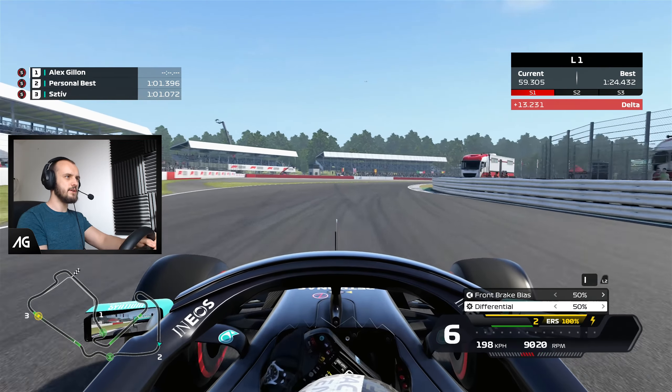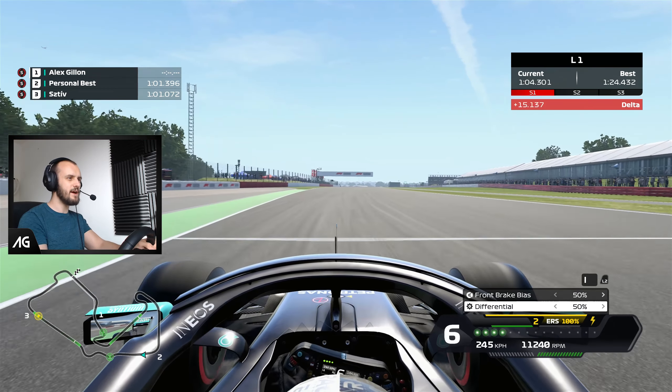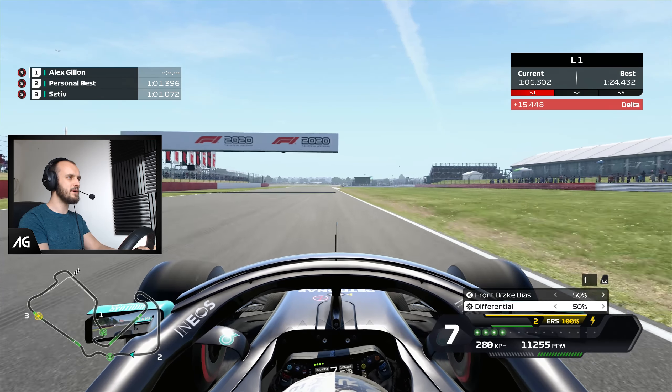It's the drag that slows you down a lot, of course the brakes as well. Very slow through there — I think it's about 200 kilometres an hour through that one. Flat through the first part maybe, but then you have to brake a lot. The car being still quite light relative to a road car means it's actually not too slow through these corners. I wonder how it does compare.